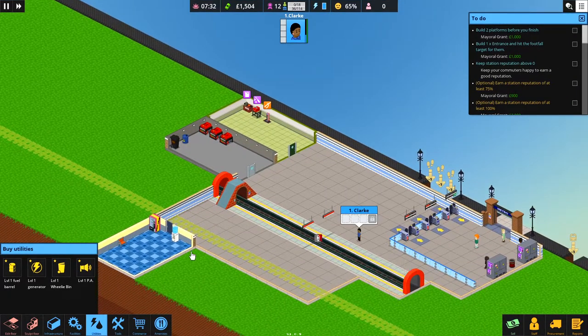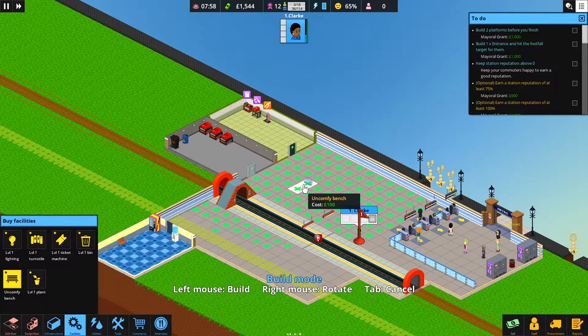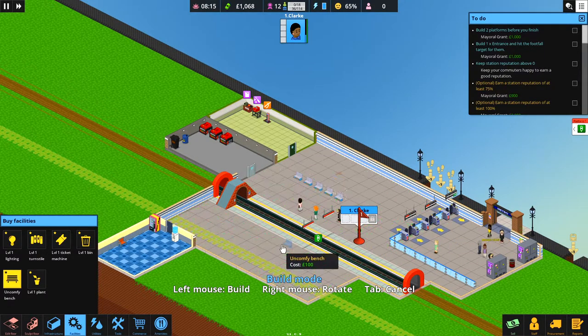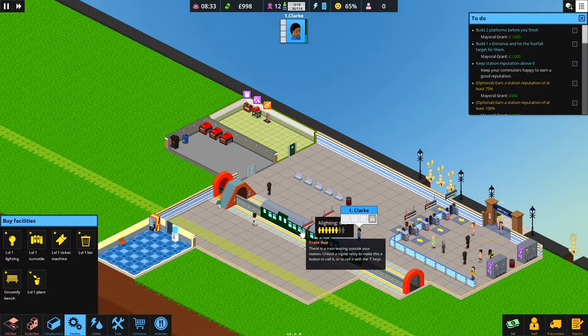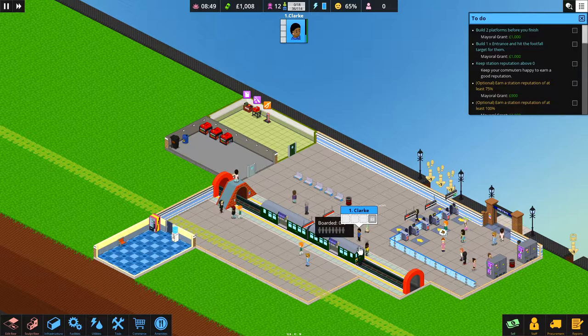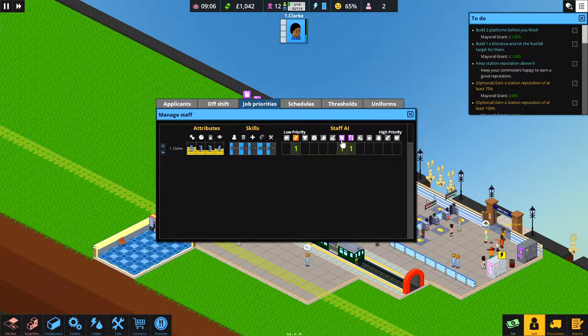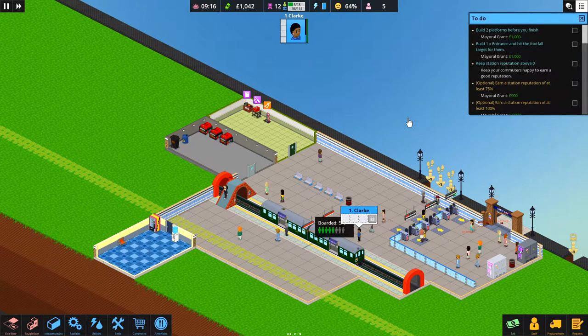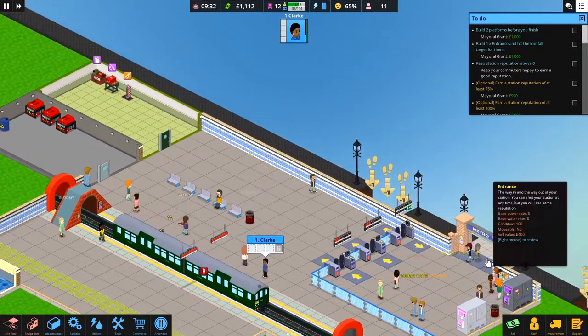Let's wait for some people to come in. We have a little bit of money, so I want to put a chair in. We're just about to hit rush hour - one, two, three, four and five. The train is in. Let's get a level one bin in for them as well. Chloe Clark knows the drill. We've already unlocked the two carriages, and we've got the footbridge going over as well.